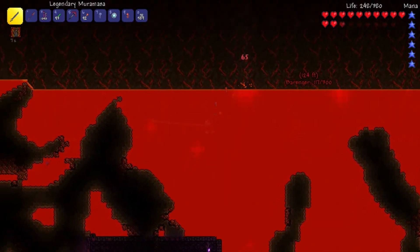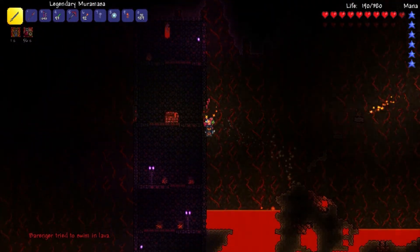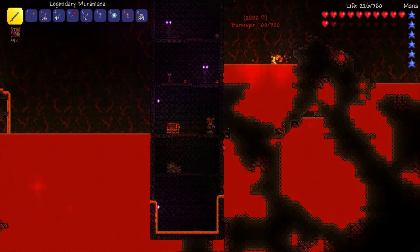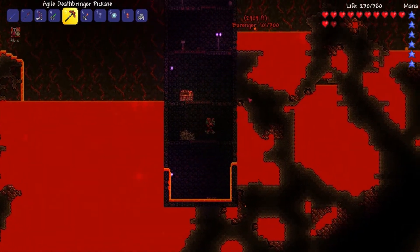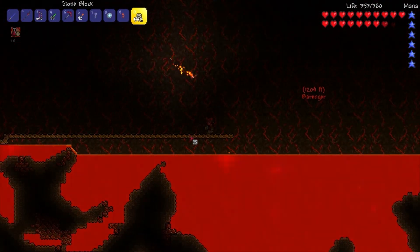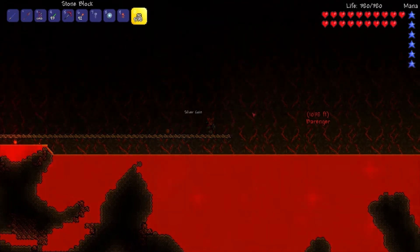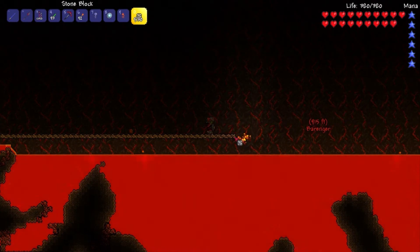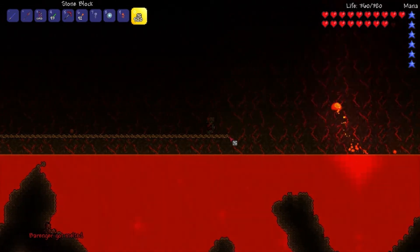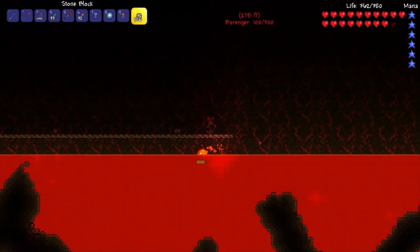Oh, we might die! How'd you make it? Superior grappling hook skills. My grappling hook took me underwater. I was underwater too but quickly got out. It might have been a good idea to make a house down here. I died. Remember to heal at the nurse before you come back down — maybe that's why.